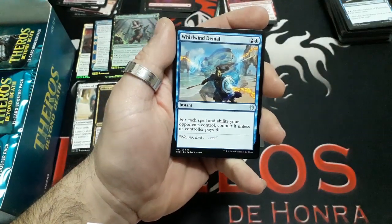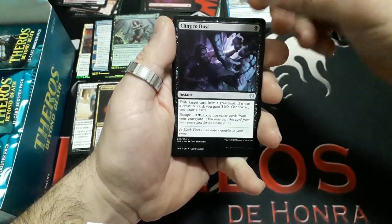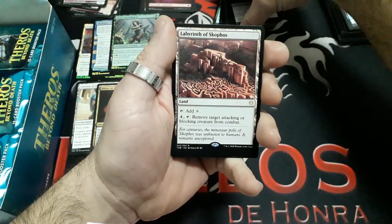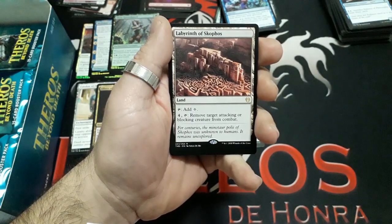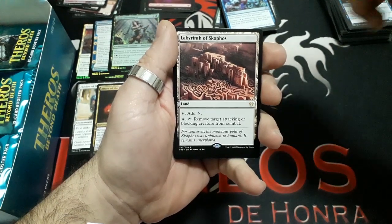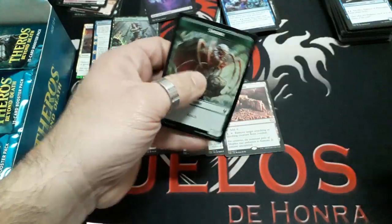Booster nine: Roiled Vex, Wind Denial, Cling to Dust, Sweet Oblivion. And a rare: Labyrinth of Skophos — tap it for colorless mana; before that, tap it to remove target attacking or blocking creature from combat. Nice. We have a Swamp and a Spider token.